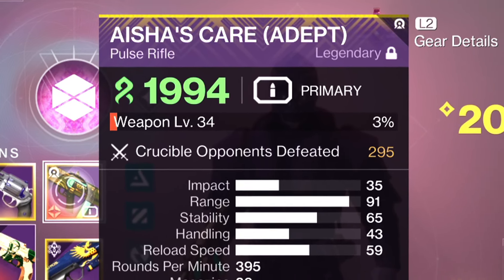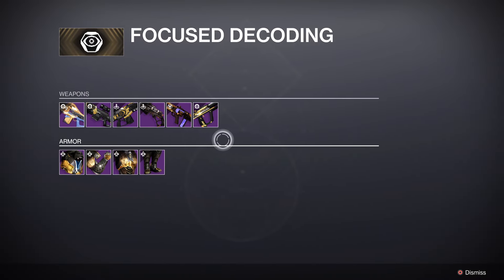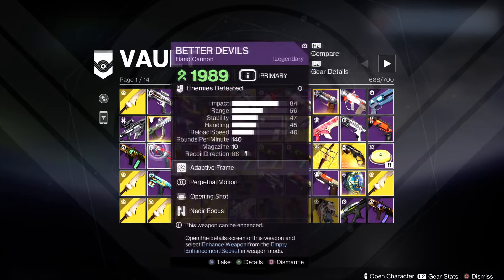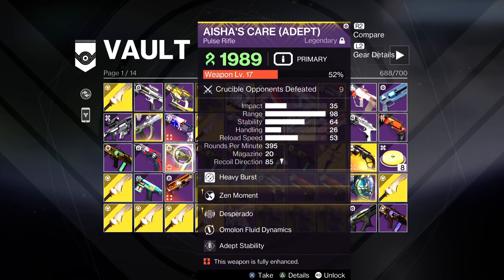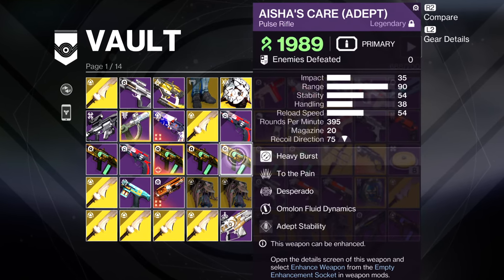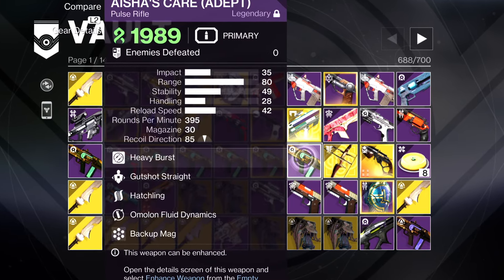Specifically the adept version. When this weapon was available to grind in Trials of Osiris, I was trying my hardest to get a god roll, but sadly I did not get a 5-out-of-5 god roll. However, after using this specific roll, I actually grew to like it quite a lot. This roll isn't a 5-out-of-5 in my opinion, but it's a pretty damn good roll and, for right now, it is my god roll for the Aisha's Care.